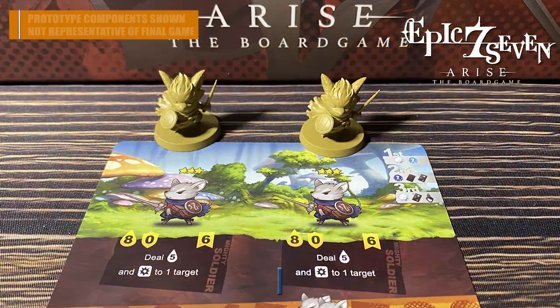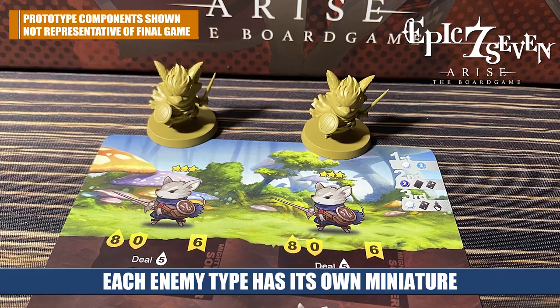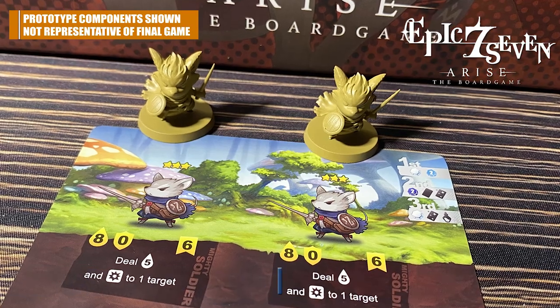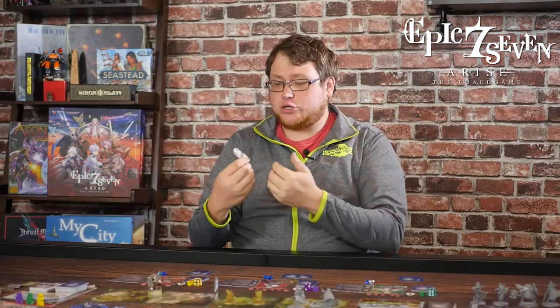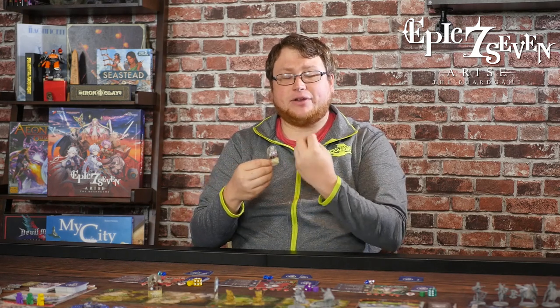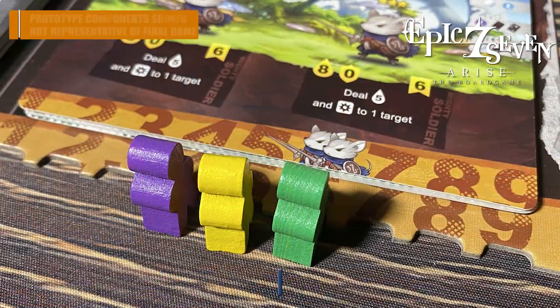You're also going to have that encounter tile. Whichever encounter is between the two tiles you're battling on, you remove it and it gives you a side objective to complete during the battle. If you manage to complete it, you gain an additional reward. Remember, these are randomly assigned at the start of the game.